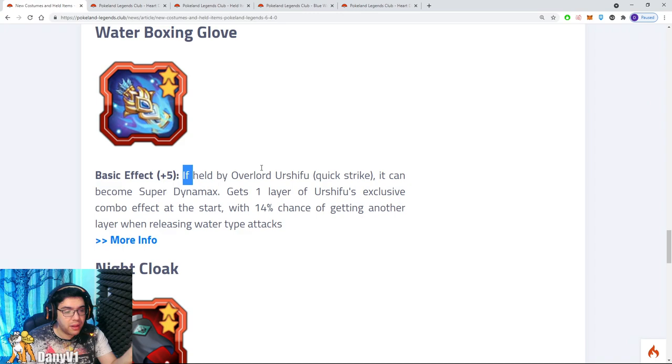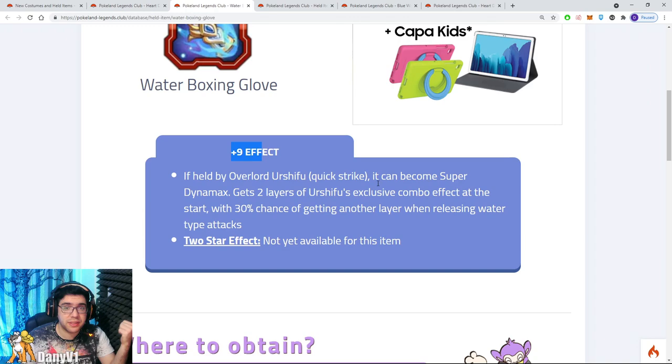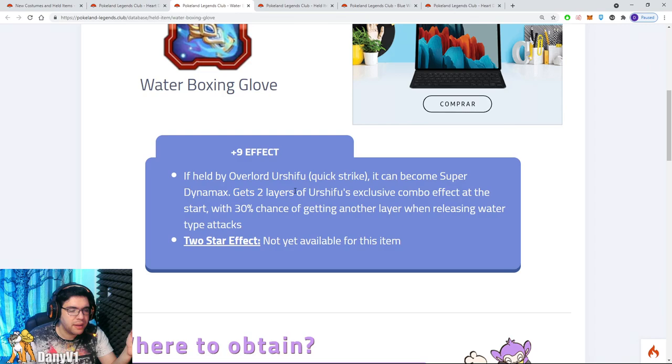We also have a held item for Overlord Urshifu: Water Boxing Glove. If held by Overlord Urshifu, it can become Super Dynamax — that is the exact description. The translation is not wrong; it transforms the Overlord into Super Dynamax. I believe it could be similar to Overlord Melmetal in our English version, where giving it a held item grants the skills of the Super Dynamax Pokemon. It also gets one layer of Urshifu's exclusive combo effect at the start. At plus 9, it actually gets two layers. The Urshifu exclusive combo effect is more damage — for each layer, it's 20% more damage that Urshifu will deal to the enemy.